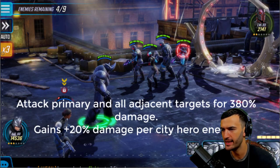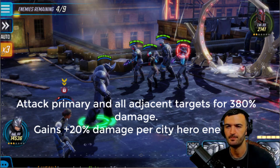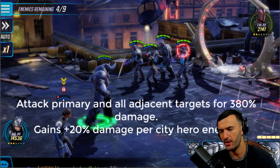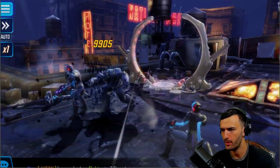Now Rhino's ultimate ability: attack primary target and all adjacent targets for 380 damage, and gain 20 damage per City hero enemy. This is why Sinister Six is made to counter City heroes like the Defenders — a lot of them gain extra damage when attacking City heroes. Really really good. And this is also going to be offense-up — boom boom and boom.